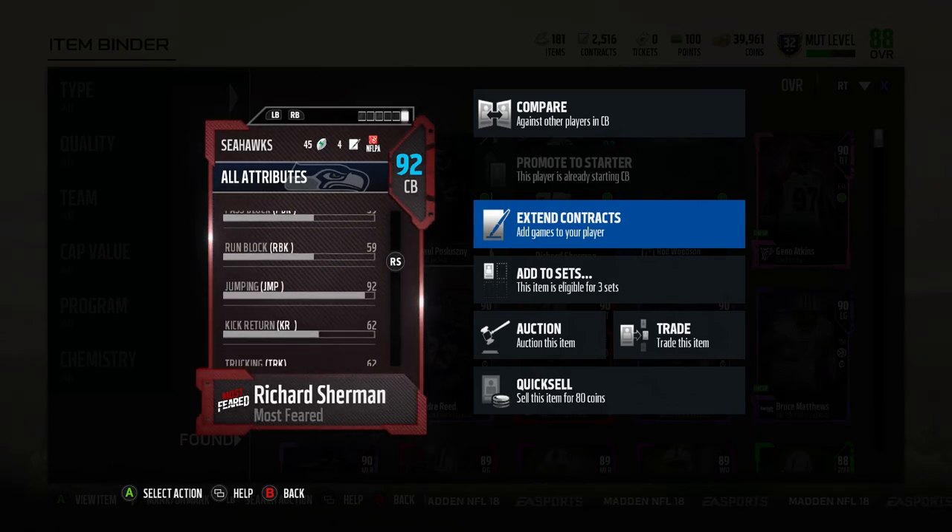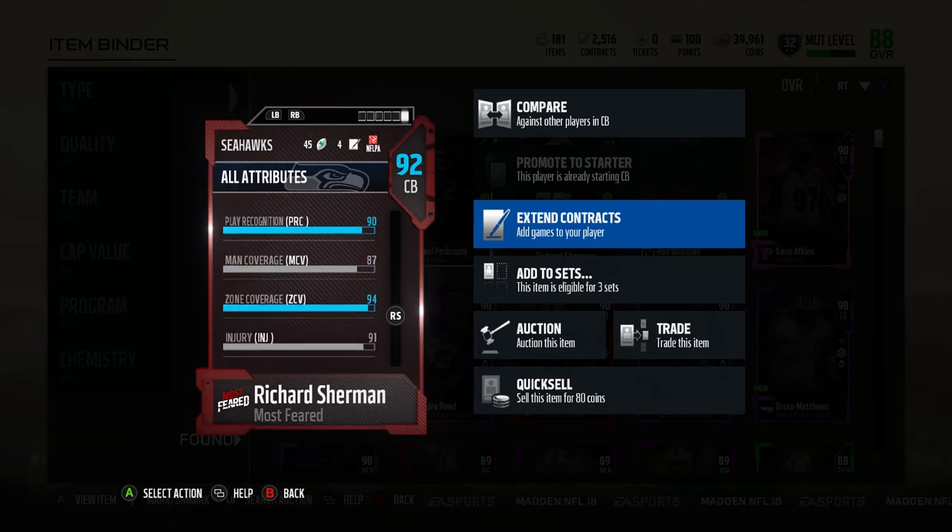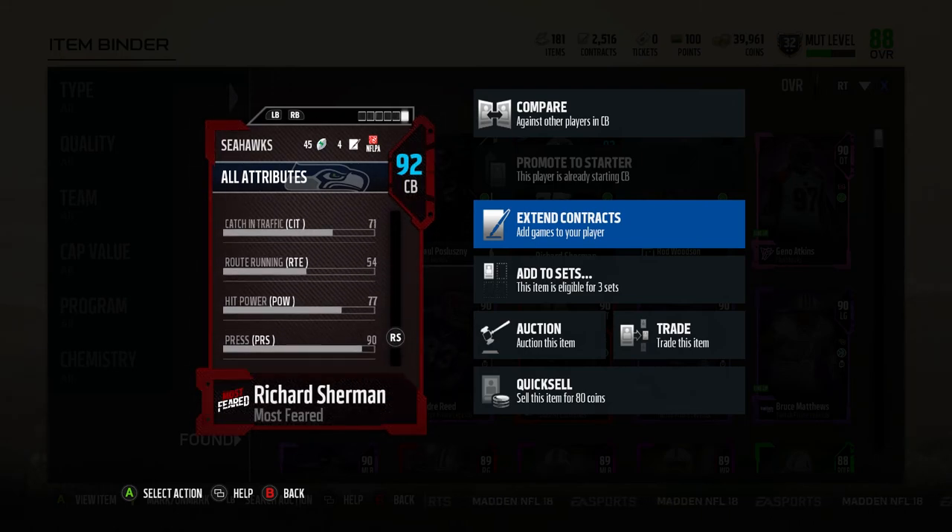Looking at his other attributes: 71 strength, and I wanted to check his block shedding — it's at 69 block shed. Hit power is 77, so that's not too bad.